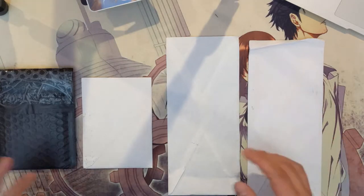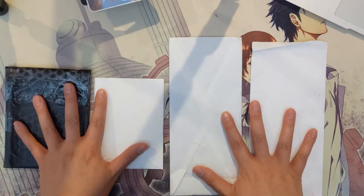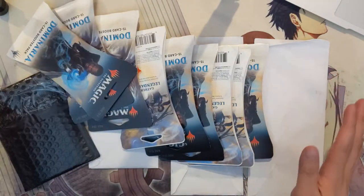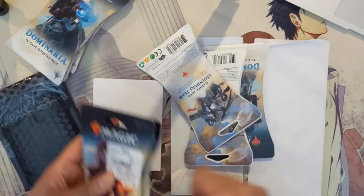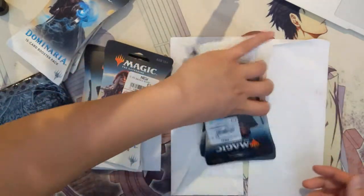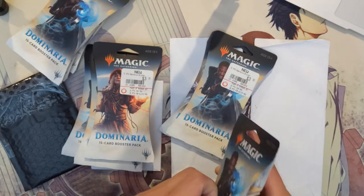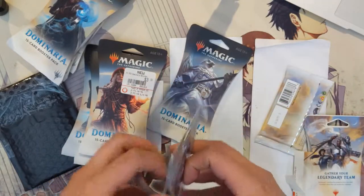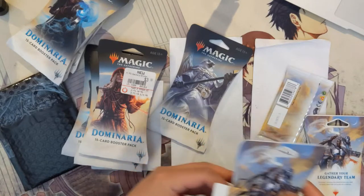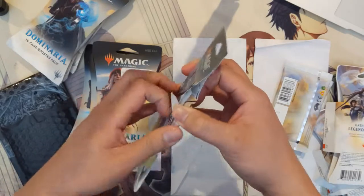What's up guys, it's Wanted Turtle and today we got another magic opening — we are doing some mail day. We got some stuff that we purchased recently and we are opening some more Dominaria boosters. We have a total of nine booster packs to open and four pieces of mail, so we'll quickly open up these packs and then alternate between opening packs and mail. These were obtained quite a while ago, actually during the holidays.